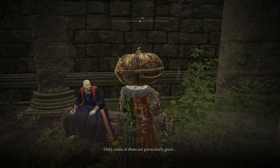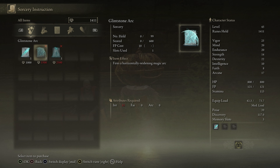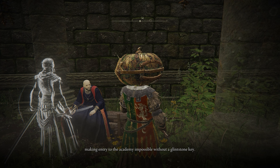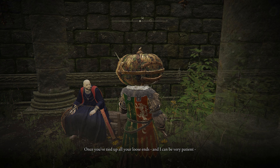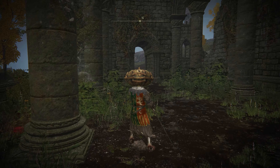You can then see some spells that he can teach you, and with this selection, it becomes quickly clear why he got kicked out of Elden Ring Hogwarts. He'll also mention that to get inside of Raya Lucaria, you're going to need a glimstone key, and he'll ask you to give him one if you happen to come across a spare. After that, let's get the hell away from here because Thops is making me feel depressed.